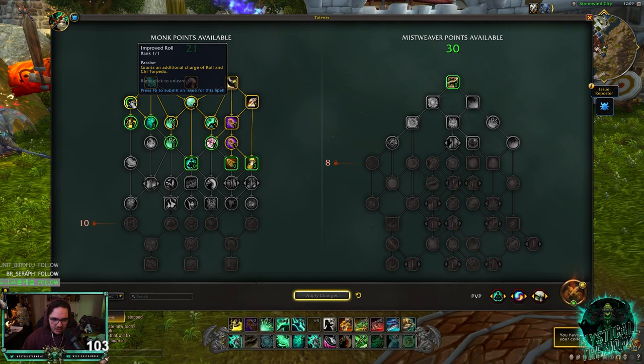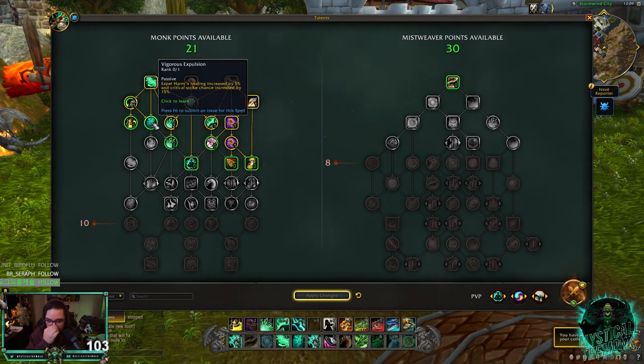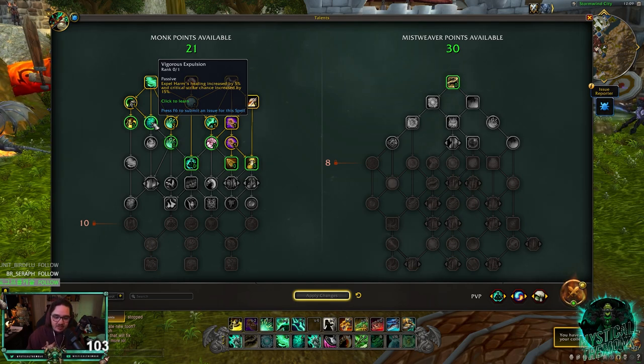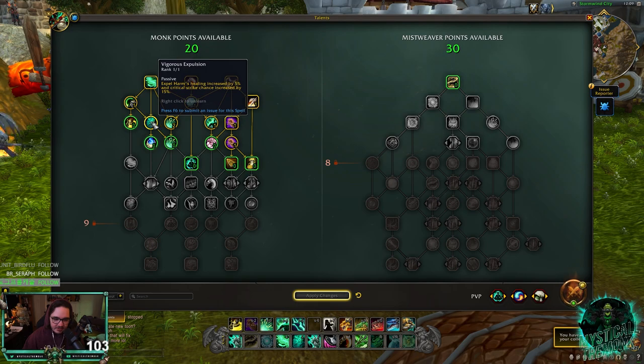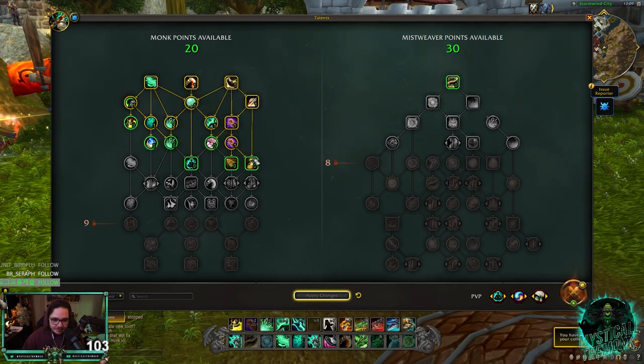You want an extra charge of Roll, so you're going to go Improved Roll. Vigorous Expulsion — I'm a big fan of Expel Harm, I truly am. I'm going to go with this. I really think it's a really good spell. I use it off cooldown in retail right now in Shadowlands, so I'm a fan of that.